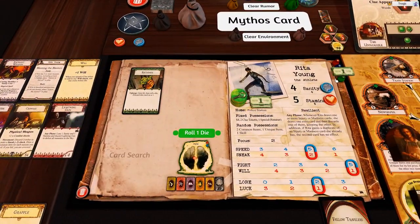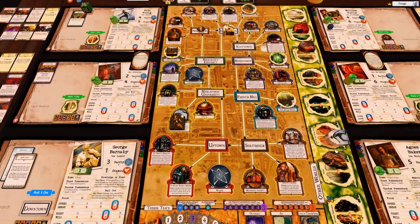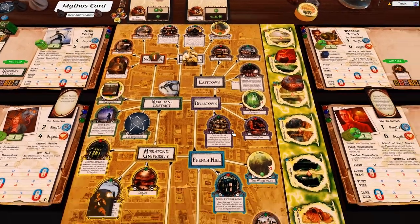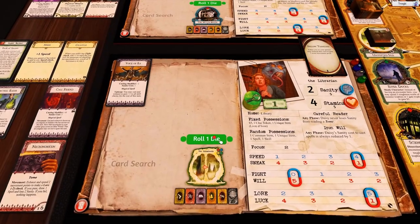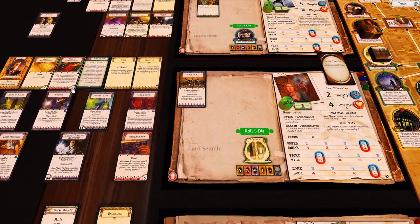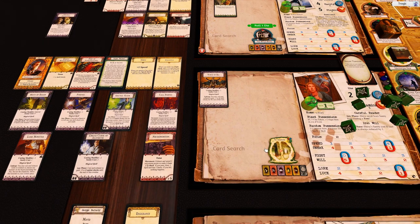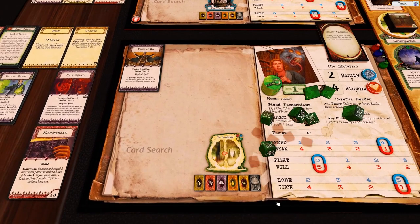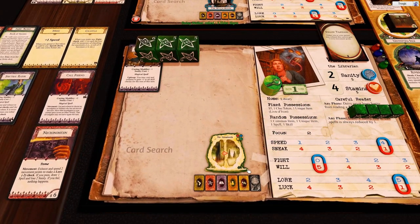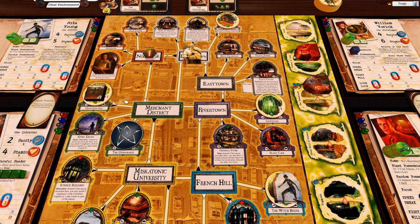Rita gets another two bucks and rolls a die. She comes back from the Abyss. Daisy rolls for Voice of Ra - I didn't roll nearly enough dice last time, it's actually five dice plus two plus one, so that's seven dice minus one. That's a pass - she's now plus one to everything. She doesn't generate movement points still, but she's coming back to Dreamlands.